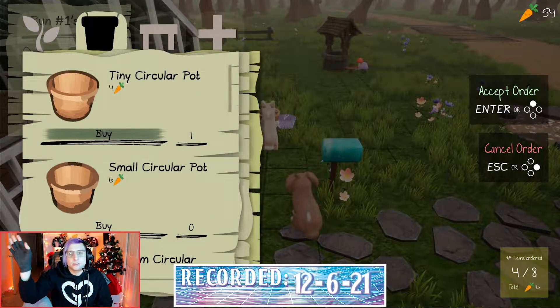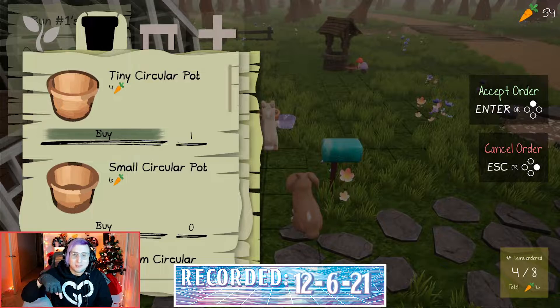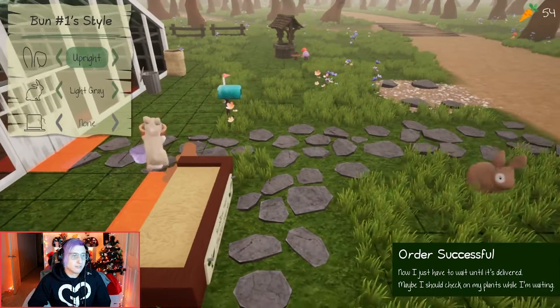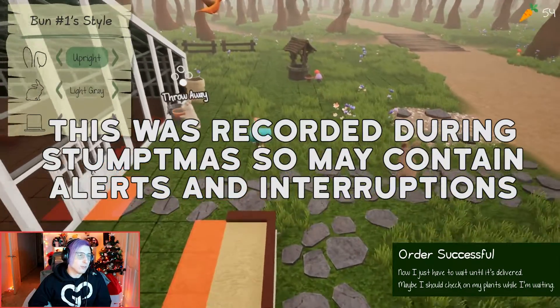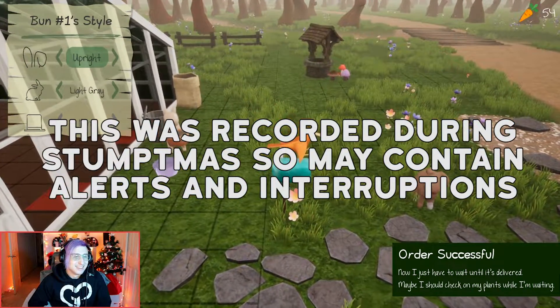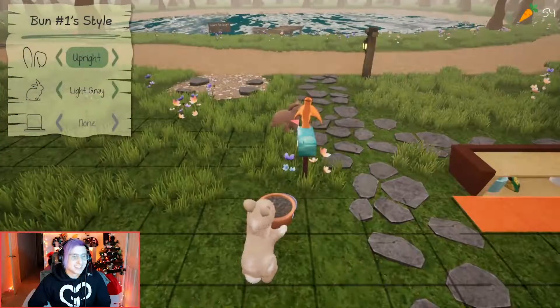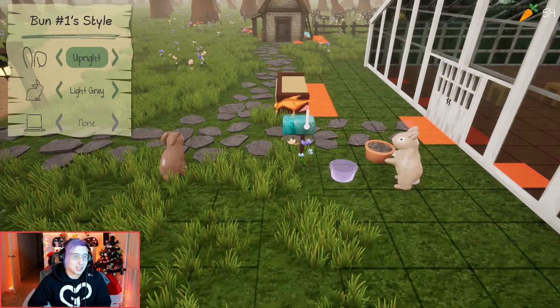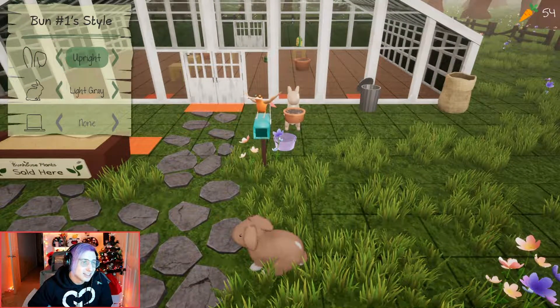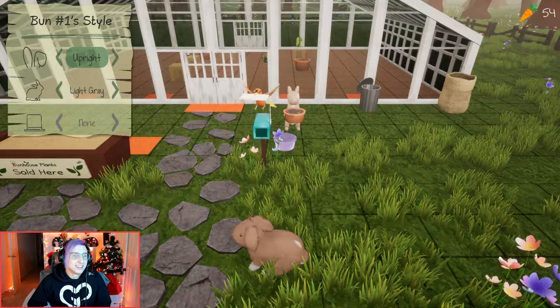Hi there YouTube, I'm playing Bun House with Emma — there'll be a link down below so you can go follow her. They just ordered a bunch of stuff. There's this bird coming down, it's so cute — adorable and janky, and it's got little goggles. Wait till you see them deliver the stuff, it's even better.